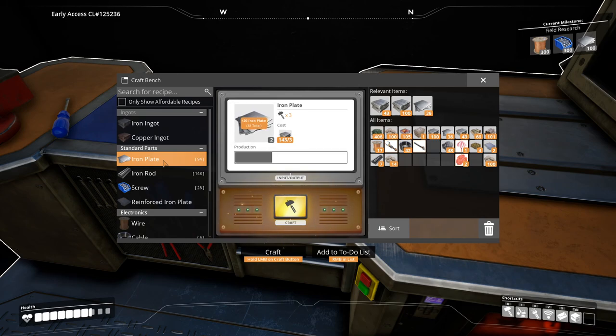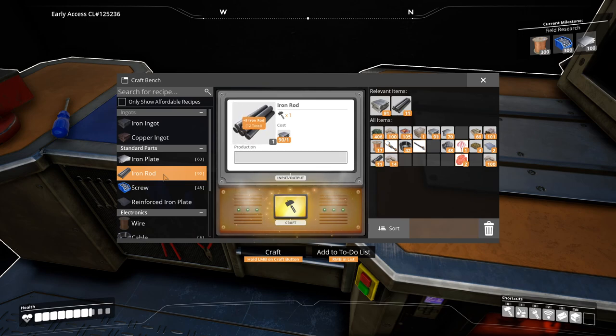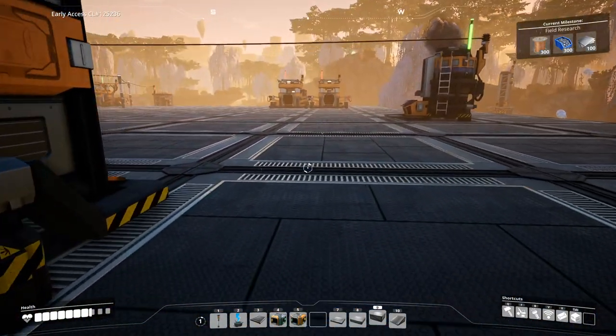Maybe what you could do is put down a giant blueprint of your factory, or portions of it, and in front of that have a storage container that allows you to feed resources into, so you can provide what's needed to build those items. I'm just spitballing, but they have to figure out a way. Right now when you build something you've got the inventory and you just make it — if they move to a blueprint system they've got to change that concept.